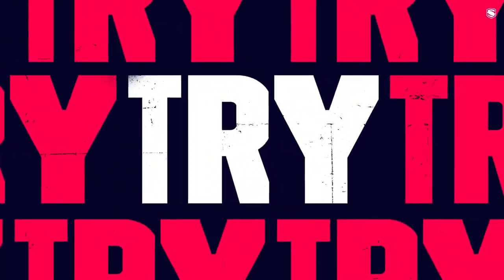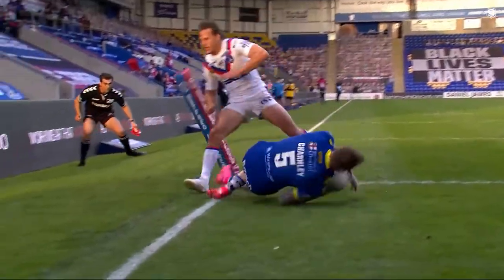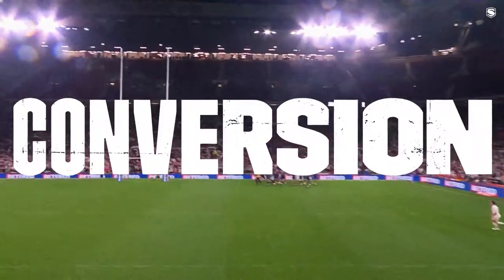A try, which is worth four points, is scored when the ball is placed down on the ground in the in-goal area. If a try is scored, the team then has an opportunity to kick at goal for a conversion and add a further two points to their score.